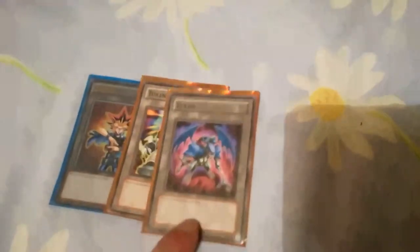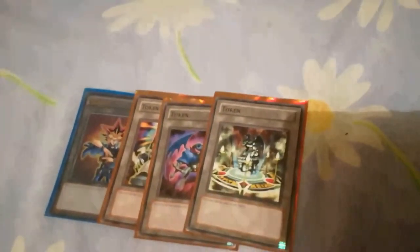I have some lovely tokens — Yugi, Grind Golem, Sky Blaster, Fiend Sanctuary, and a Phantasm token. All the good tokens.